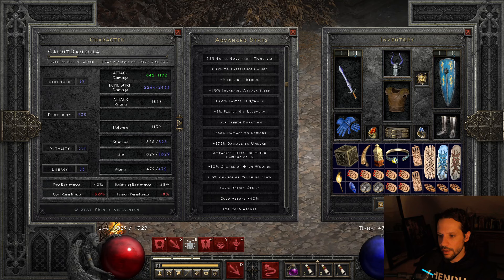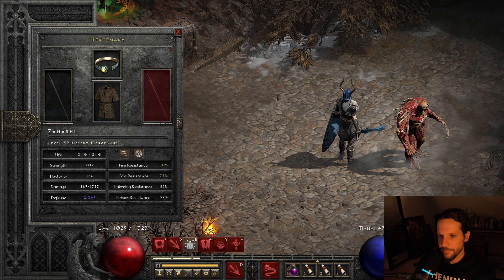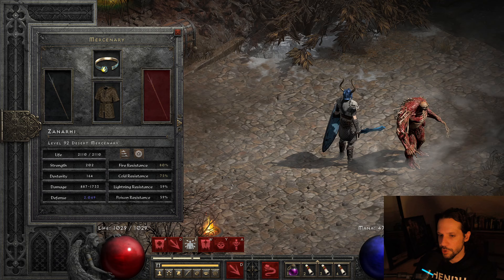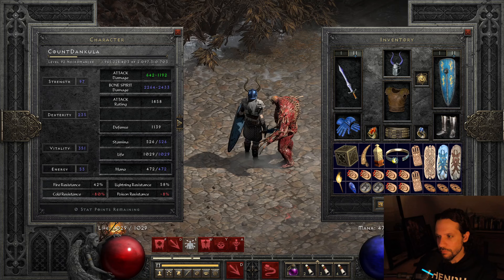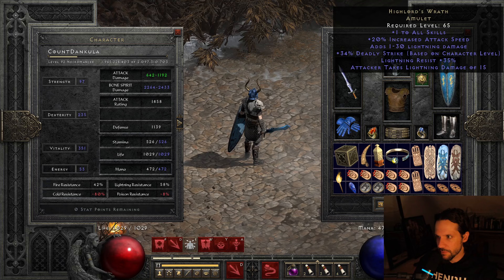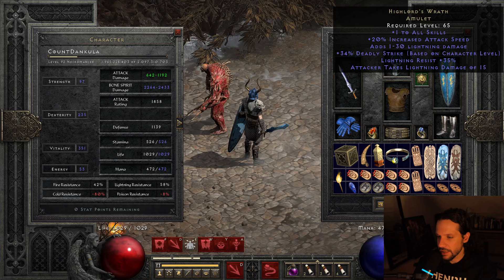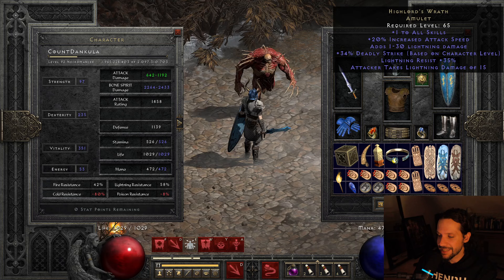With all our facets we have 34 to cold skill damage, minus 44 to enemy cold resistance, Conviction from the mercenary, and Lower Resistance at minus 55 resist all — so we'll be well into negative 100 for enemy cold resistance. The mercenary runs Flickering Flame, Infinity, Famine Catcher, and Treachery. He doesn't have life steal because I'm using Life Tap. He has Blessed Aim because we need attack rating badly. The amulet is Highlord's for the attack speed, deadly strike, one to all skills, and lightning res. Combined 20 on the gloves and 20 on the amulet gives us 40 attack speed, reaching the second-to-last breakpoint.